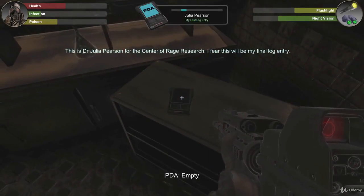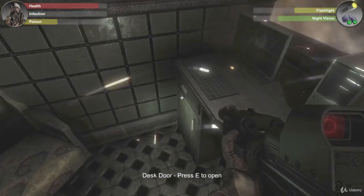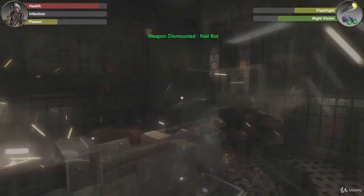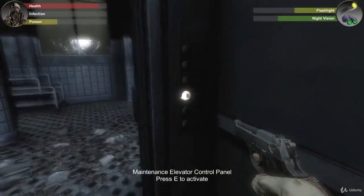This is Dr. Julia Pearson for the Centre of Rage Research. I fear this will be my final log entry. We're also going to learn how to make our environments interactive so that we can open doors and drawers, search cupboards, activate switches, and basically activate various sequences that enhance the gameplay.